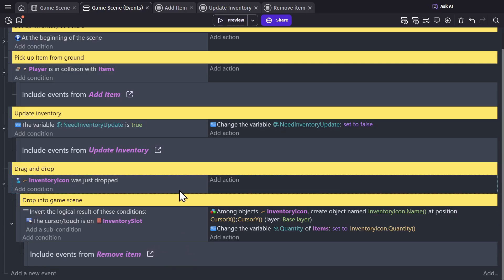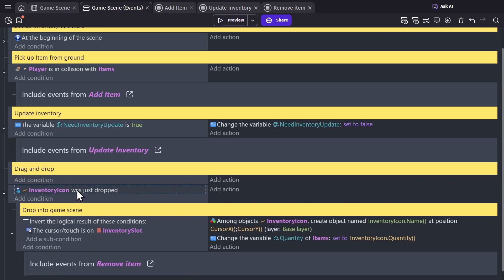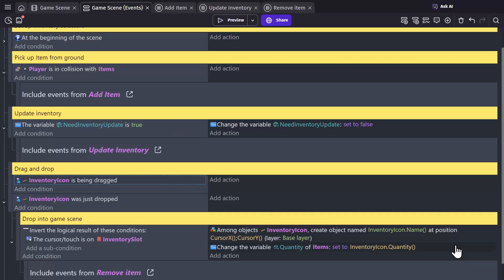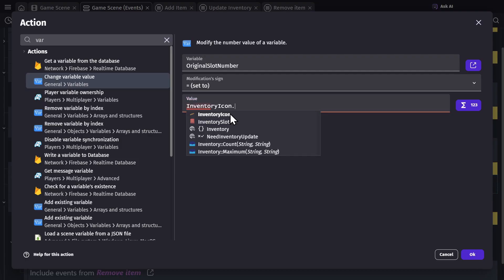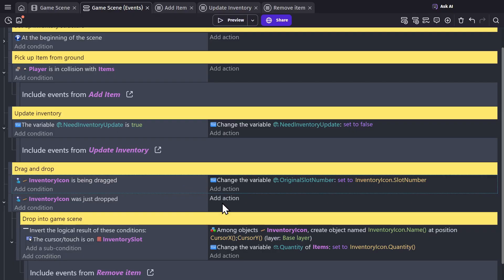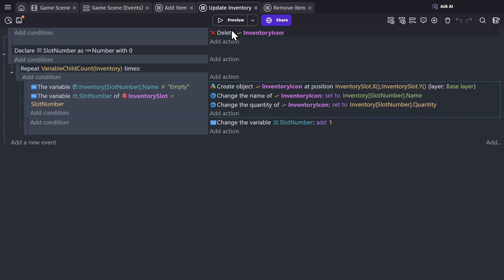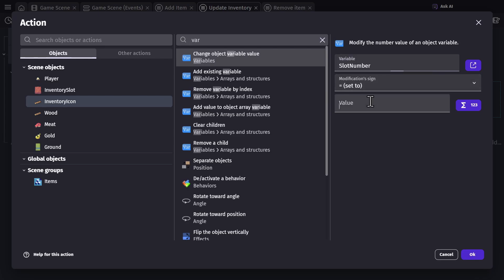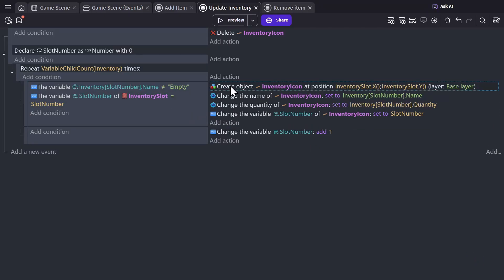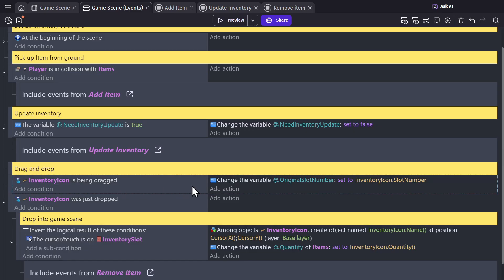Because we're using that original slot number variable, we also need to add another event to check if the inventory icon is being dragged. If it is, we'll change the variable original slot to equal the inventory icon's slot number. So when you pick it up to drag it, you'll be using the slot number inside the object. But we haven't yet set this number, so when we update the inventory and create the object inside the inventory slot, we're going to change the variable slot number to equal the slot number it was just created with.